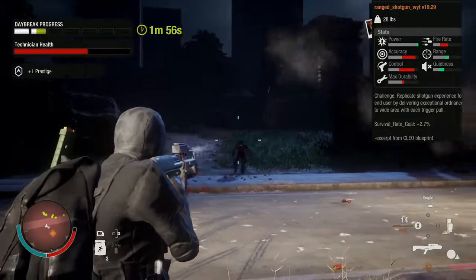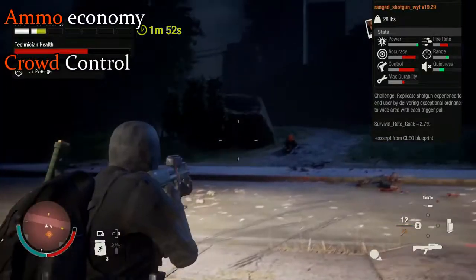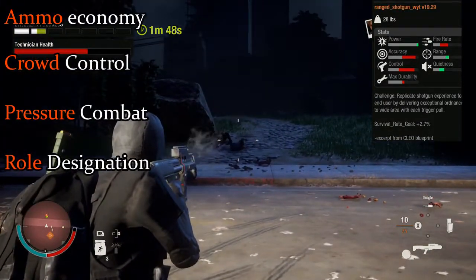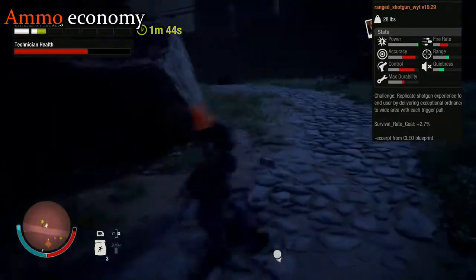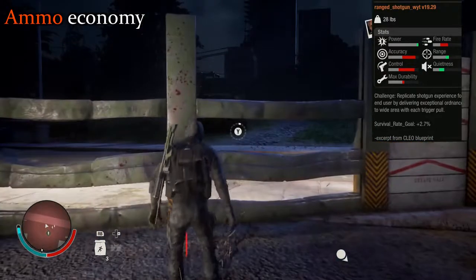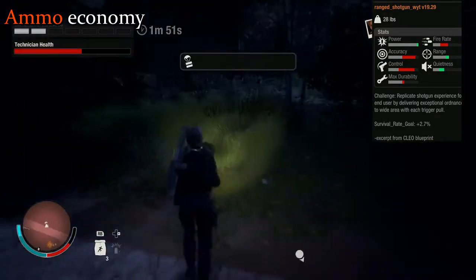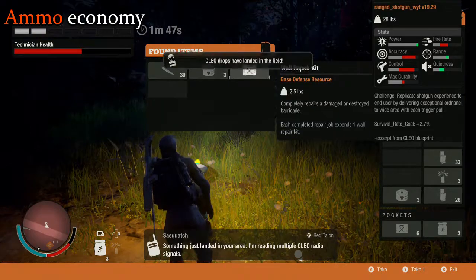Evaluation will take place on four main fronts: ammunition economy, crowd control, pressure combat, and the most optimal role of the wielder. Opening up with the shotgun's ammunition economy — which is pretty much how long the weapon can practically last from wave to wave — the Clio Shotgun has a relatively high magazine size for a shotgun, containing 16 rounds, and as should be standard with shotguns, has a very high damage output.